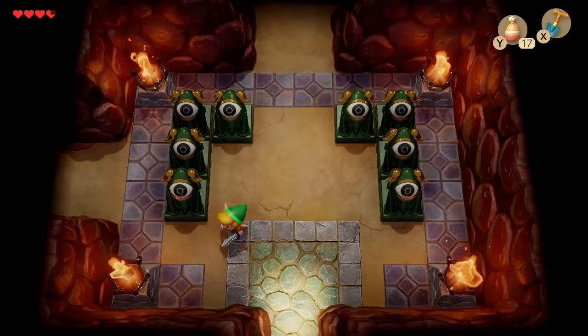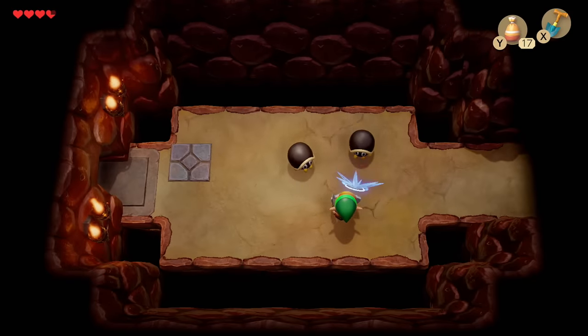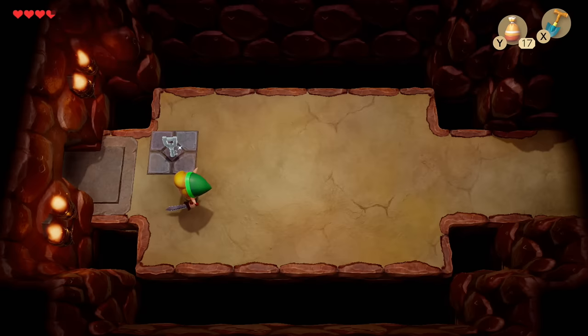Right from the start, head to the left. These guys — you can either block them with your shield and move them back slightly, or hit them with your sword and they go back much further. Our first key is going to drop right here on top of this platform.